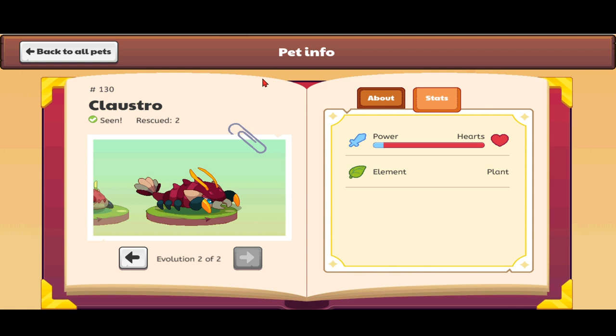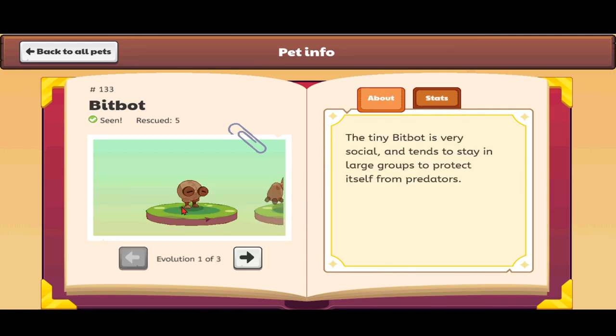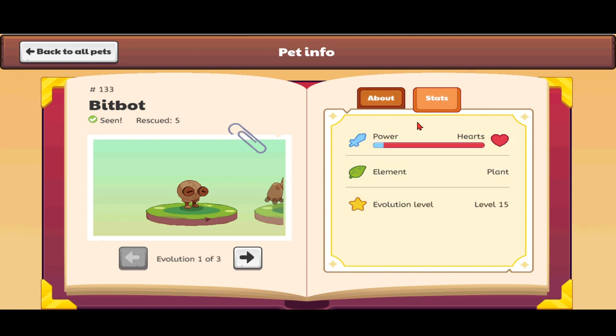Next on our list is the Bitbot. It looks like a small ball with sprouted legs and two screwdrivers, and it has cute slanted eyes. Before it used to be made of expensive metal, but now it's made of wood and rust — like rusted copper. The description reads: 'The tiny Bitbot is very social and tends to stay in large groups to protect itself from predators.' It's a plant element pet that evolves at level 15 into the Bashbot.